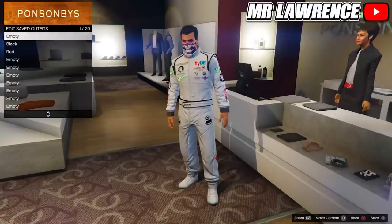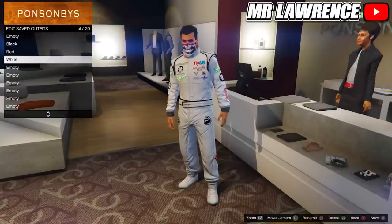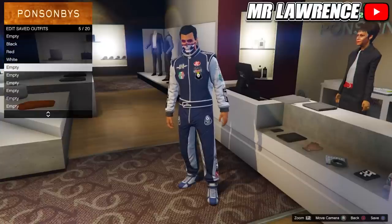Go to the racing suits again and this time equip the white racing suit. Save this outfit in your fourth outfit slot. Go to the racing suits one last time and purchase the navy racing suit. Save this outfit in slot number five.